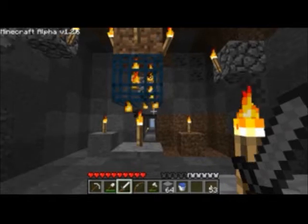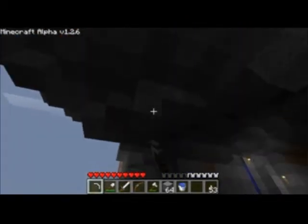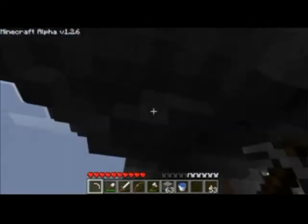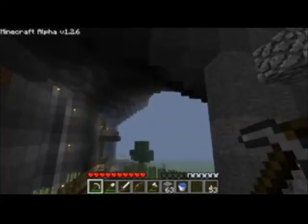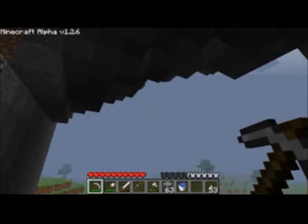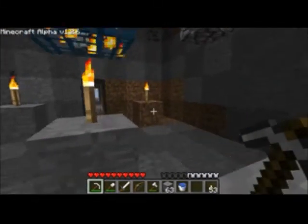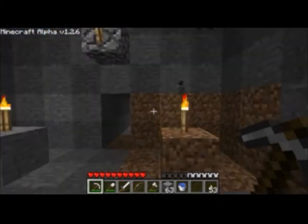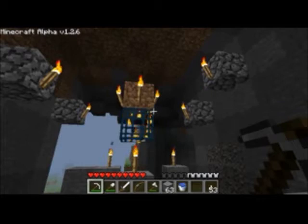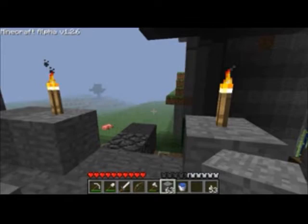We're back at the spawner. I was looking at the ceiling and there are a few blocks I'd like to get rid of, but overall I'm just going to leave the roof as it is - maybe remove one or two dirt blocks. Overall though, I'll leave it. Here we've got the zombie spawner, and I don't think we're going to need maximum spawning space.